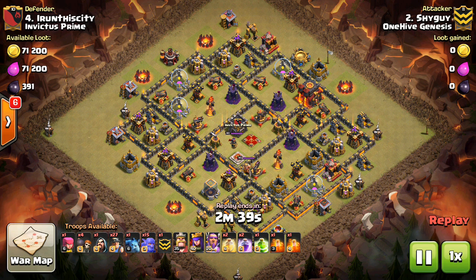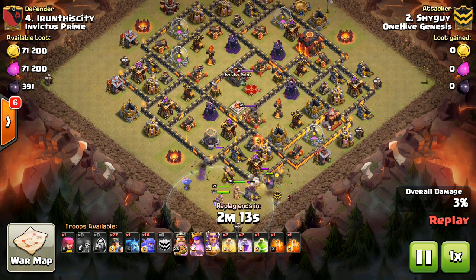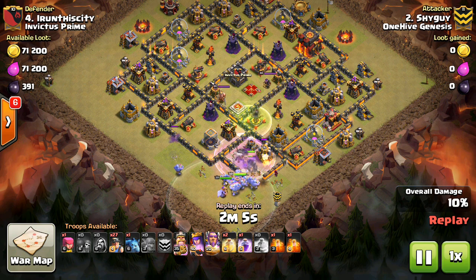We're starting with Town Hall 11. At Town Hall 11, I'm going to show a dip attack. In Genesis, we're not seeing a whole lot of attempts at three-starring Town Hall 11s. It seems still in war that if you can three-star all the Town Hall 10s and two-star all the Town Hall 11s, that often will be enough to win you the war based on stars. Sometimes a Town Hall 11 three-star can come in handy, but right now, especially with the healers being nerfed, we're not seeing too many attempts to take out Town Hall 11.